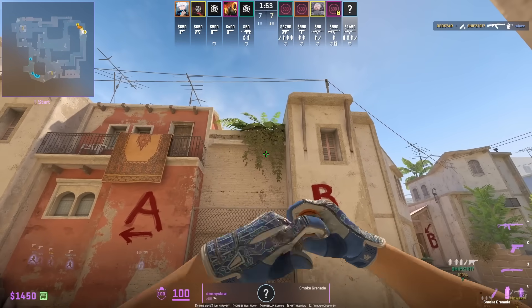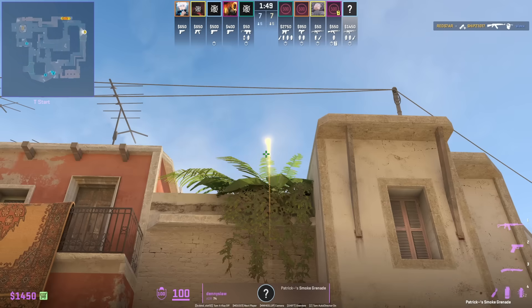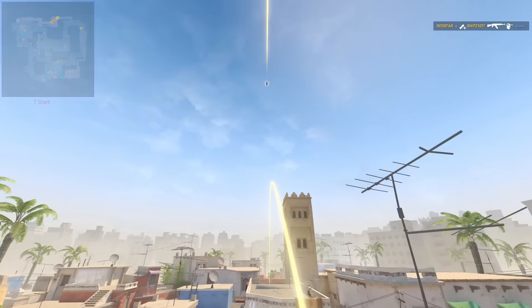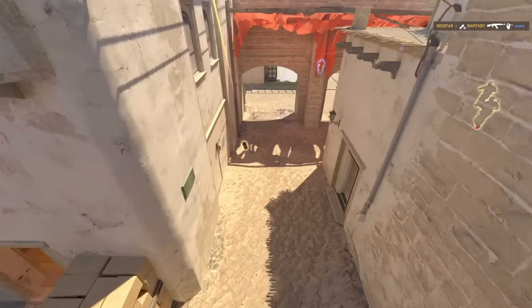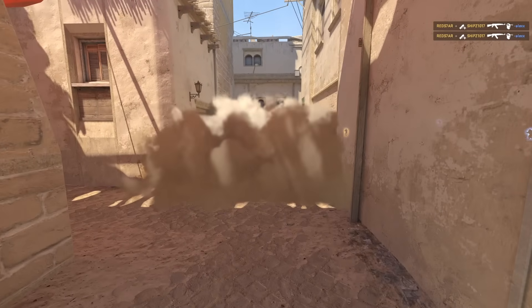500 have a rush B tactic that involves two smokes. The first one lands in the middle of B site, and the second smoke lands towards short. Both smokes allow the Ts to safely come out apartments.